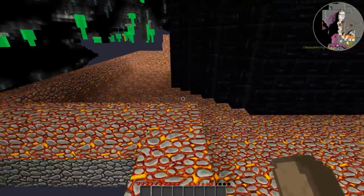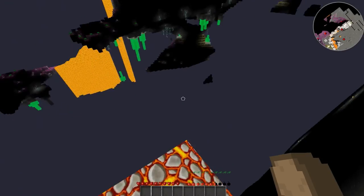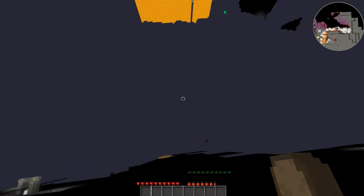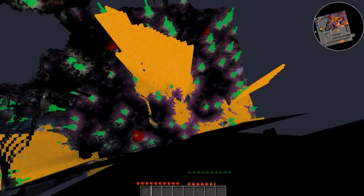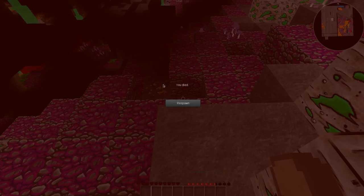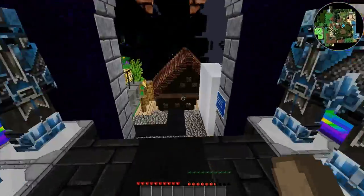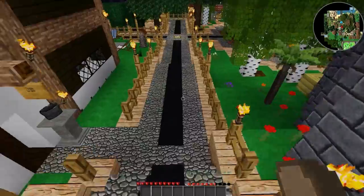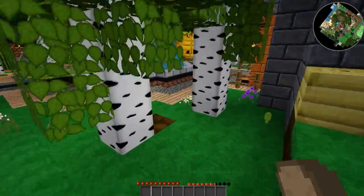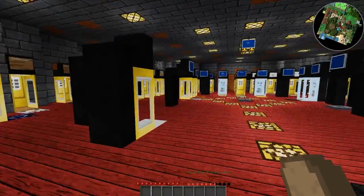That is here to explore if thou so desireth. And now let me fall to my death again — but not die because I'll hold down shift. Okay, I guess die — because holding down shift didn't work that time. I don't know what I landed on last time where it didn't kill me, but I wish I could have landed on it again.